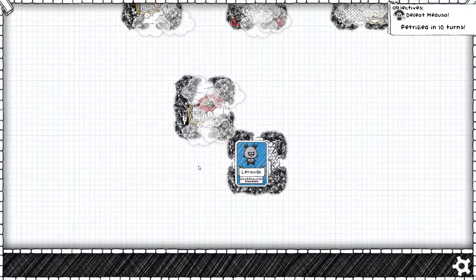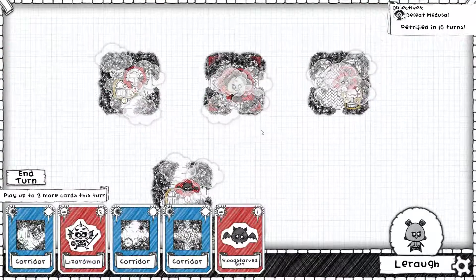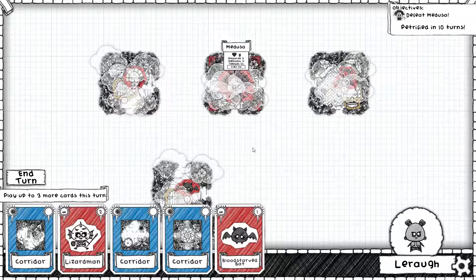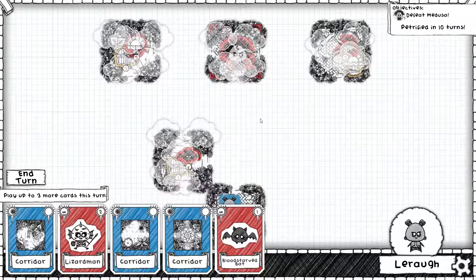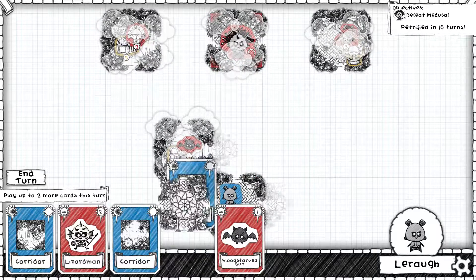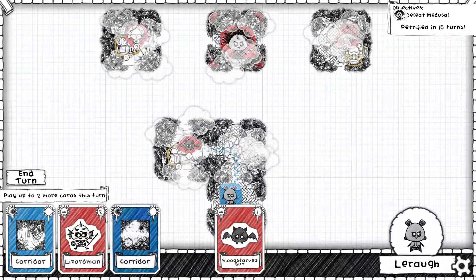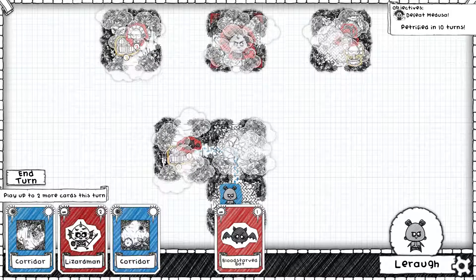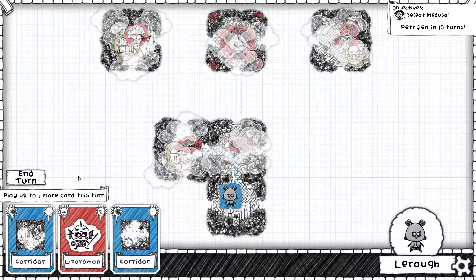Let's try this one — Medusa. Petrified in 10 turns, so she's here and she's a Night Owl. If I put tiles around her she gets one HP weaker, so that's something. Let's go up this way and throw a bat in here to help start leveling up.